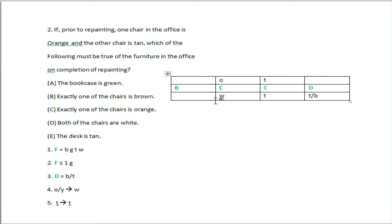After repainting, the furniture must be green. Option B must be green to fulfill the condition, so option B is valid.